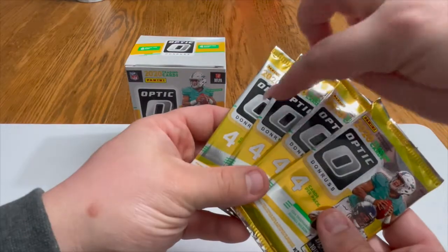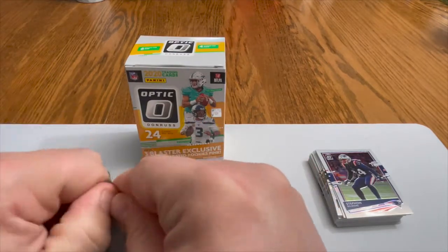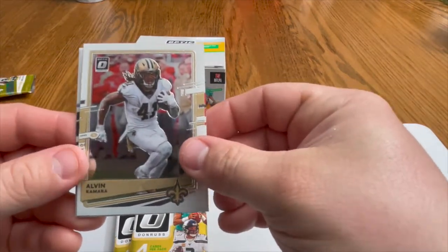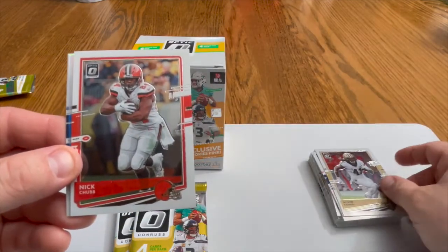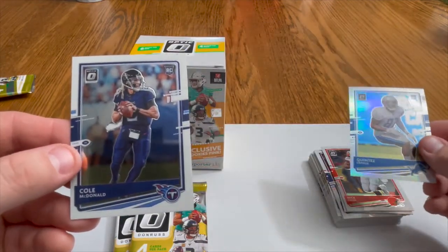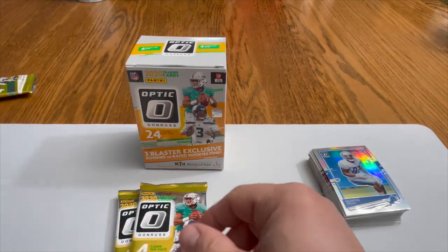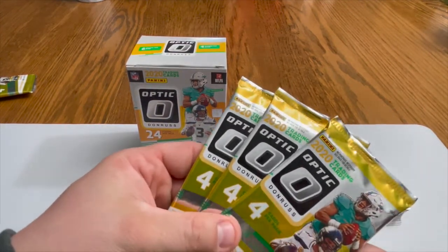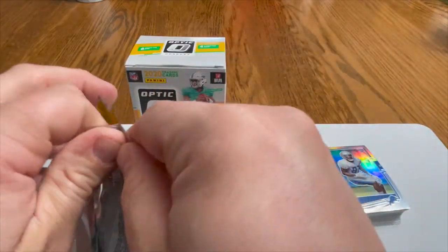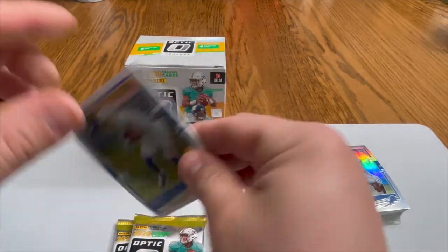Pick one for me — you are dominating right now. Third blaster pack: I can't believe you pulled Burrow! Got an Alvin Kamara, a Nick Chubb, a Quintez Cephus, and a Cole McDonald. Still looking for one of those pink parallels.